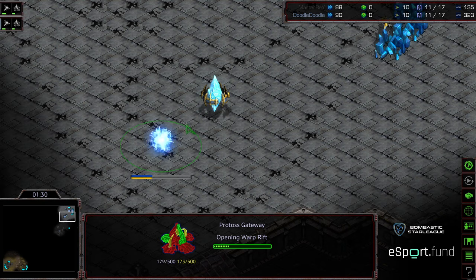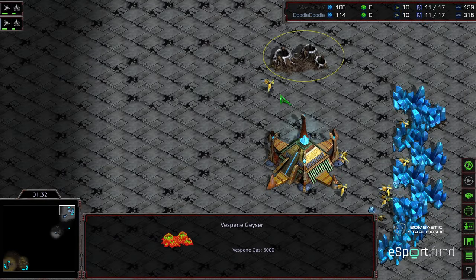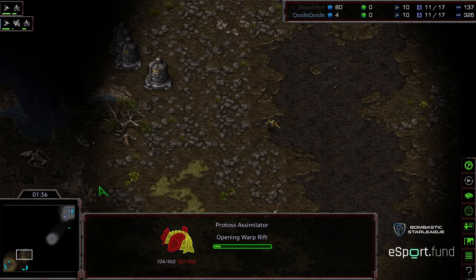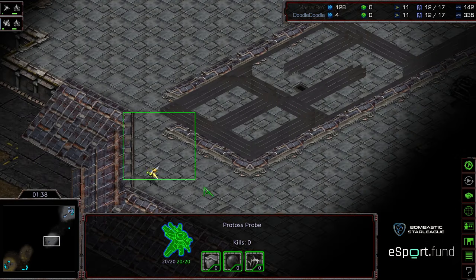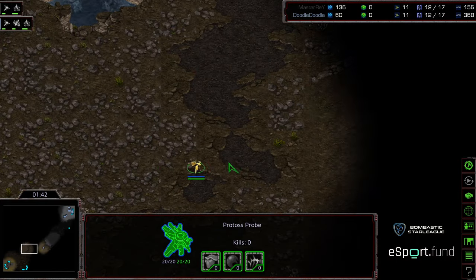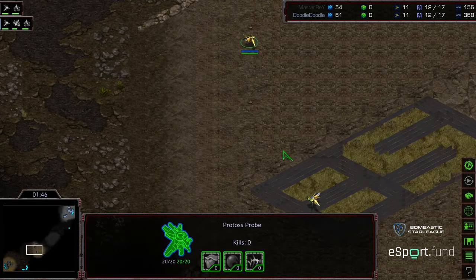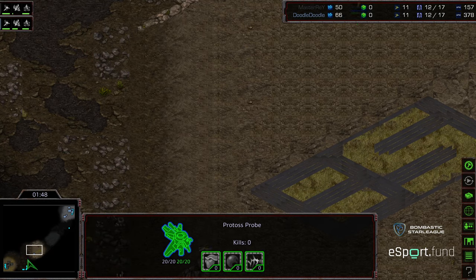We do see a gateway opener for both players. Doodle going ahead and plopping down an assimilator and a scout out for both players. It looks like Master Ray was fidgeting a little bit — I'm wondering if he was trying to find his opponent or if he just mis-micro'd the probe a little bit.